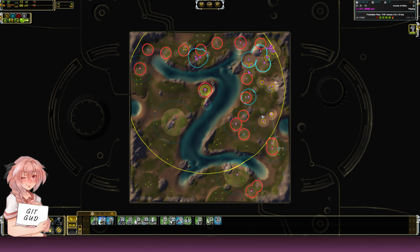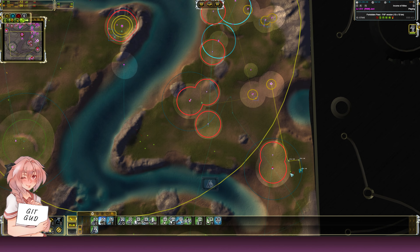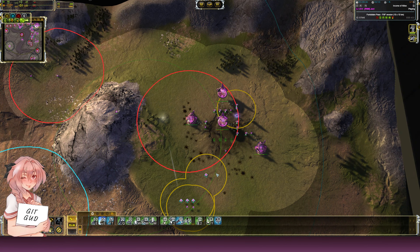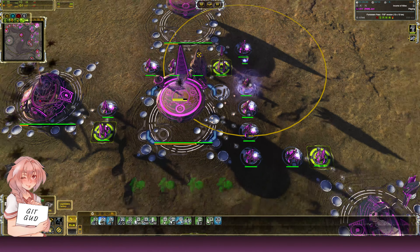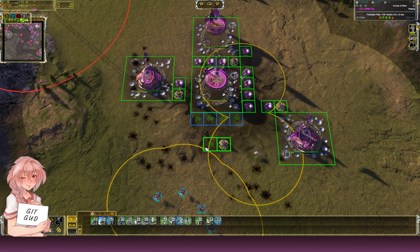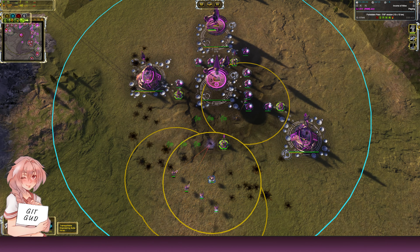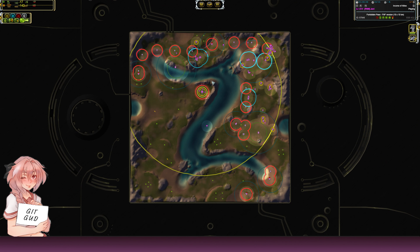This guy can also start building here and you want to focus a lot on the air. Where are my NGs? Oh, I thought I had two NGs building — that's kind of bad. Well, I can do something like this and it should be pretty balanced.